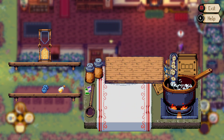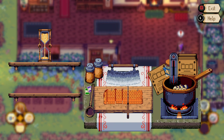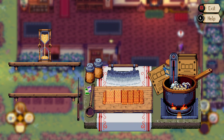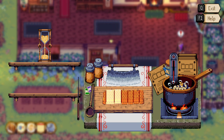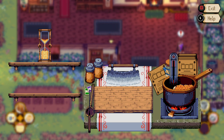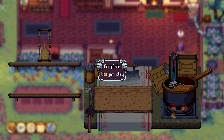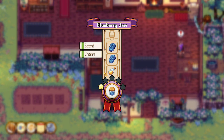Each time we add an ingredient the stove gets a little bit cooler. We add in the honey and chop up the ingredients, then scoop them in. We keep the temperature simmering — the blue means too cold so we want to keep it right in the middle. Don't let the jam stay too cold. We get blueberry jam with scent and charm qualities — it's only one star.